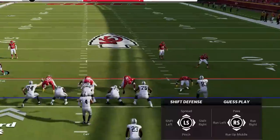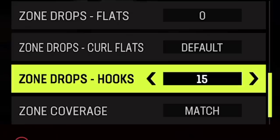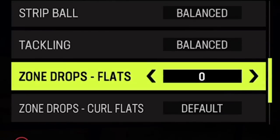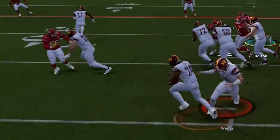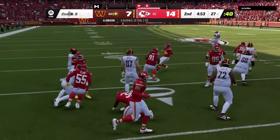The last step to kick this run defense up a notch is to hard flat your outside curl flats. If you set your coaching adjustments to zero yards, they'll maintain the outside a lot better, which will typically force the defender up the field towards the safeties — which is exactly what you want.